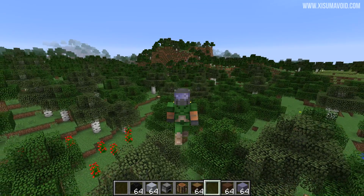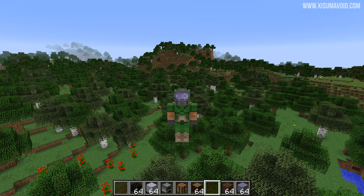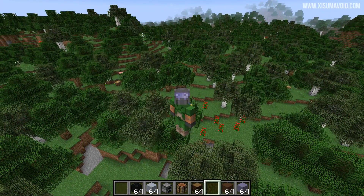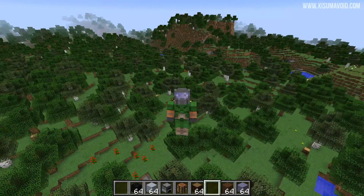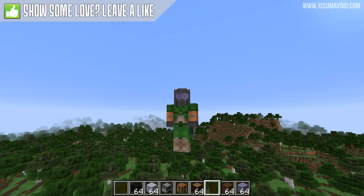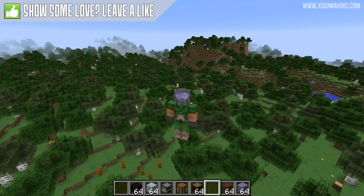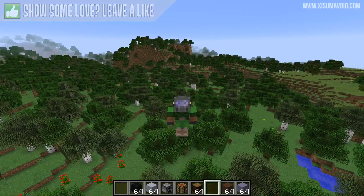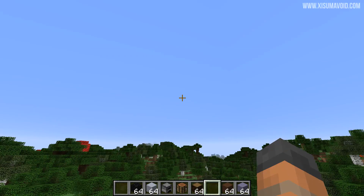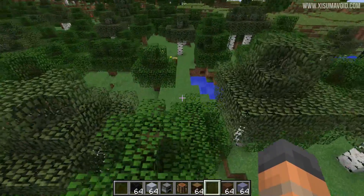Hello everyone and welcome back to another Minecraft update video. Today's snapshot is 18w06a and this snapshot has something kind of huge in it — it's behind me right now. The world generation has now moved over to a new system, a system that we should be able to manipulate and control with .json files in the future, which means data packs and things like that could change how the world generates. In the coming snapshots you should hear some exciting news about that.